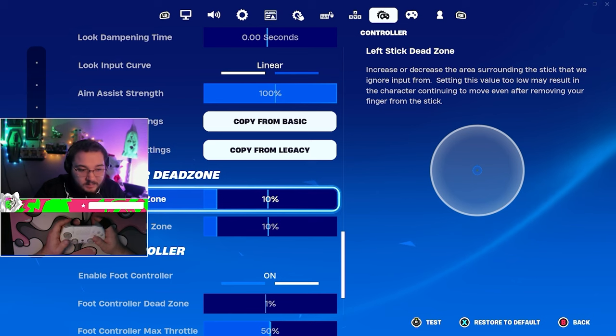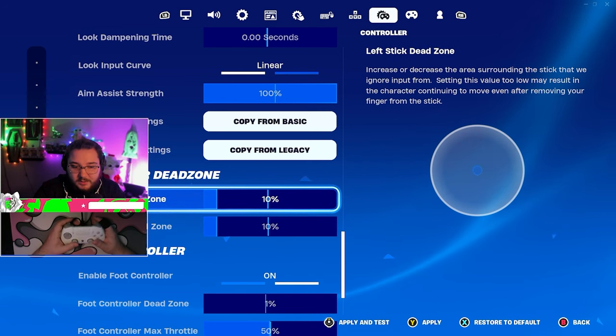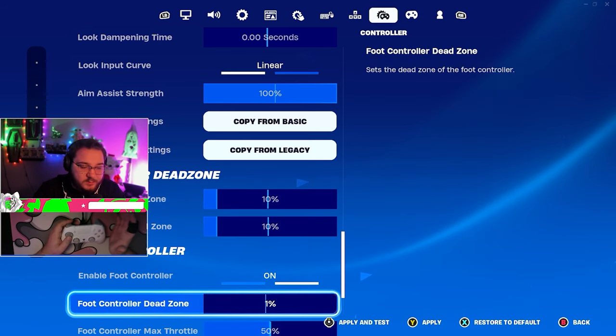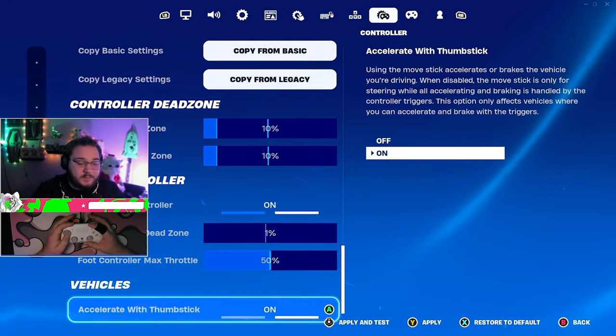Dead zones are at 10/10 — nothing too crazy. Everyone has a different dead zone, I recommend 10/10 but if you get stick drift you bump it up — it's personal preference. Enable full controller — I promise you, you get a little bit of extra aim assist with that enabled.